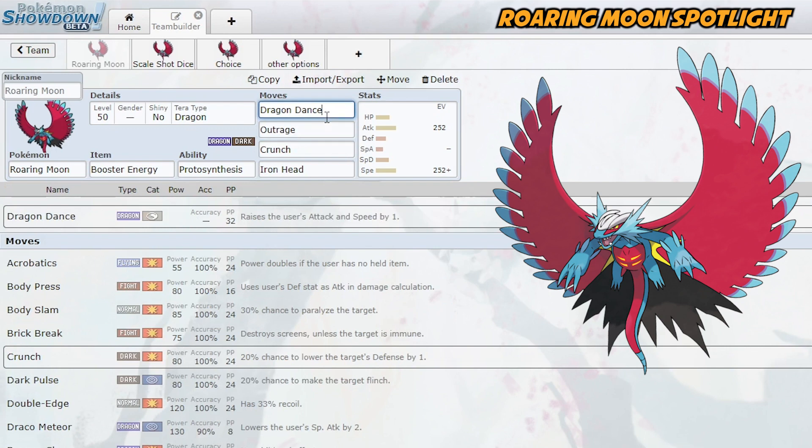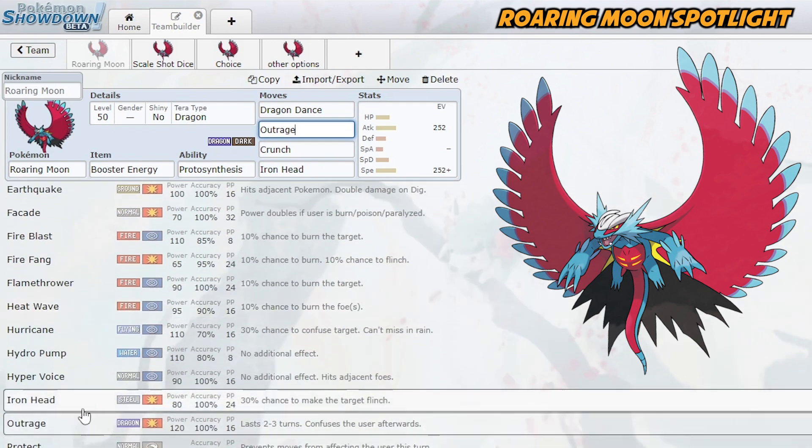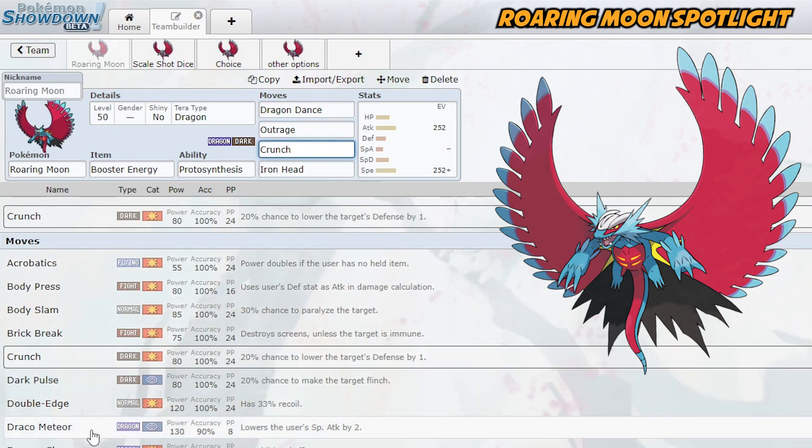As for the moves, Dragon Dance is a great move and doesn't really need much explanation. If you want to run four attacks, that's also a good option — Roaring Moon has a lot of great coverage you'd expect from a Dragon type. Outrage is your default Dragon-type move; you also have Dragon Claw if you want something less powerful but less risky. For Dark-type coverage, there are three big moves each at base 80 power. Crunch is a good default because you have the chance to lower their defense, making future moves hit even harder.